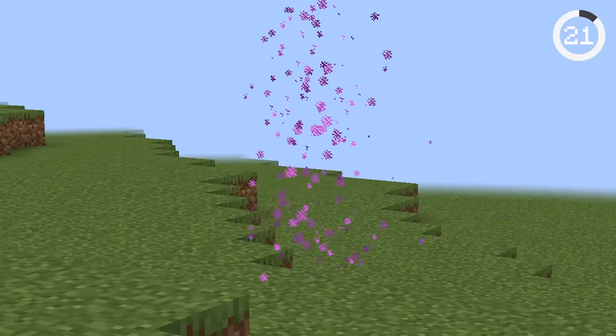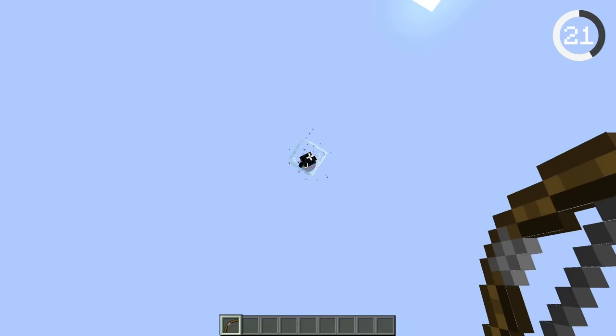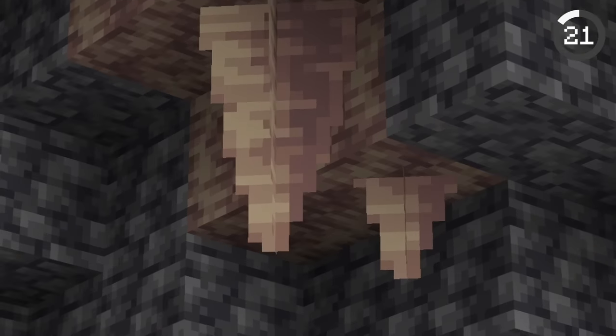Endermen don't take projectile damage — they'll teleport out of the way if you try to snowball or bow them. Even if they have nowhere to teleport, the projectile will just hover on top of them. However, a projectile that can hit them is the dripstone.